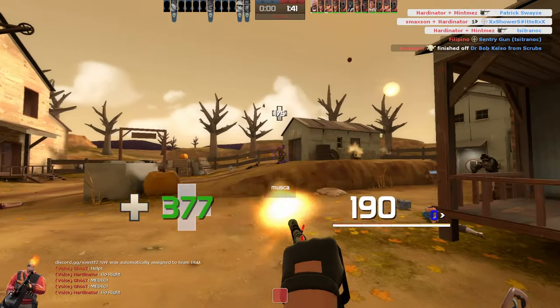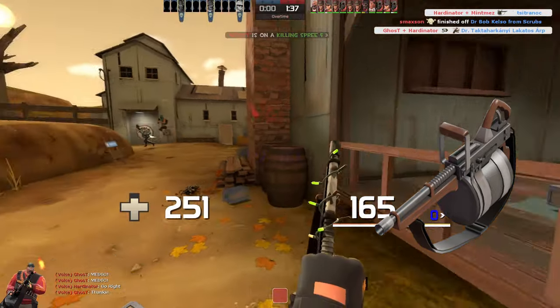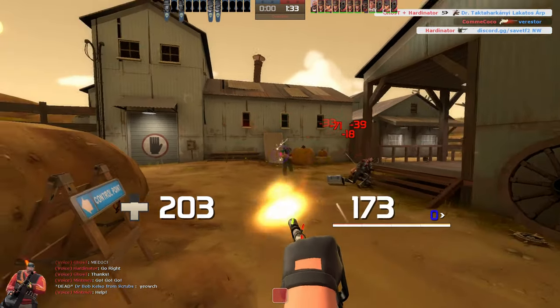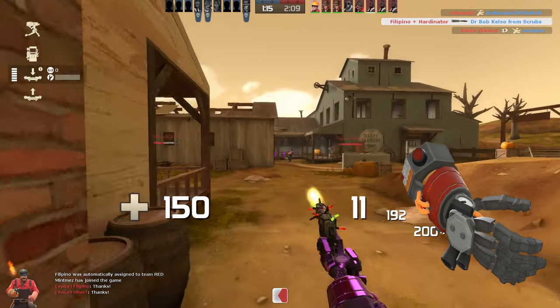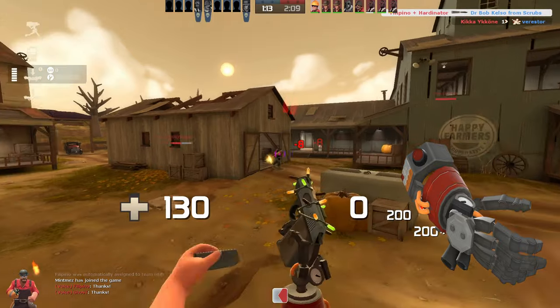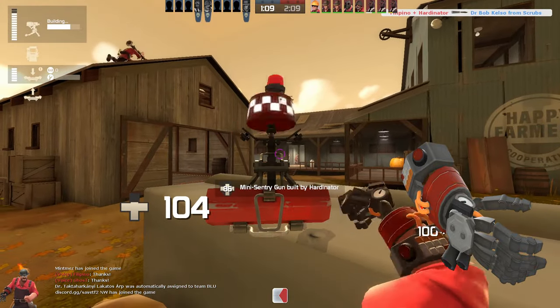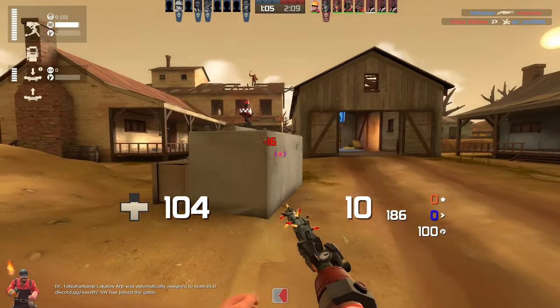There are some weapons in TF2 with specific purposes. There is the Tomislav, for example, that rewards good tracking for the heavy player — the more accurate the player's aim is, the higher the reward. For Engineer, there's the Gunslinger that has the purpose of enabling Engie to switch his whole playstyle from defense to offense, opening up a more aggressive playstyle by slamming down expendable, quickly building mini sentries.